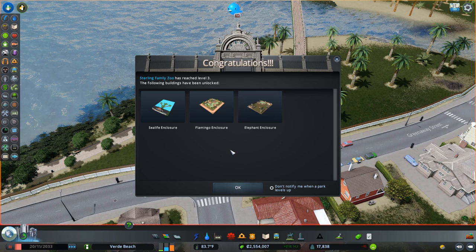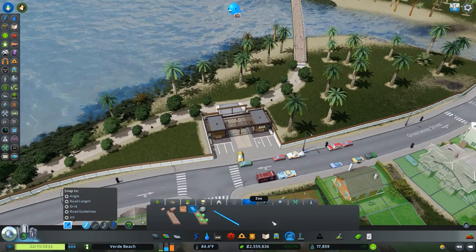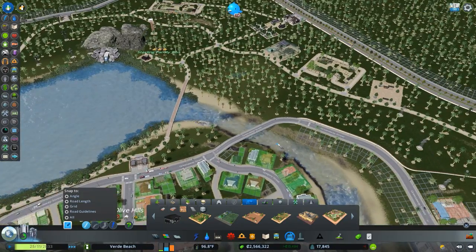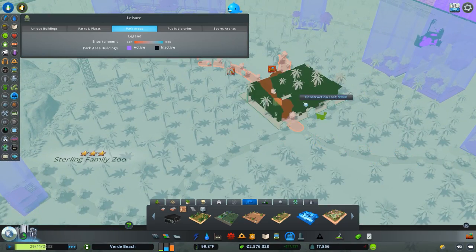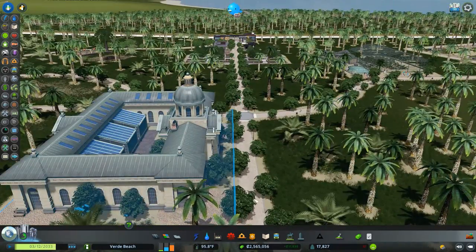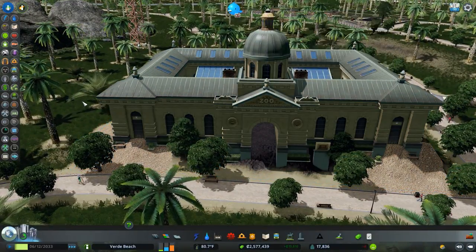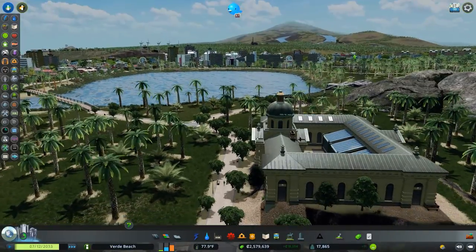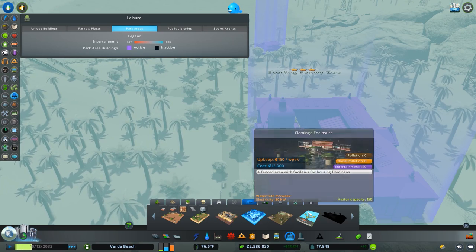We've reached level three — we now have the sea life enclosure, flamingo enclosure, and elephant enclosure. I realize I never placed the reptile enclosure, so let's do that now. I'll place this insect, amphibian and reptile house in a fairly prominent location — walk in and you get this really prominent exhibit, close to everything with a nice view of the water. Next up, I'm really excited about the sea life enclosure, but also very nervous about it.